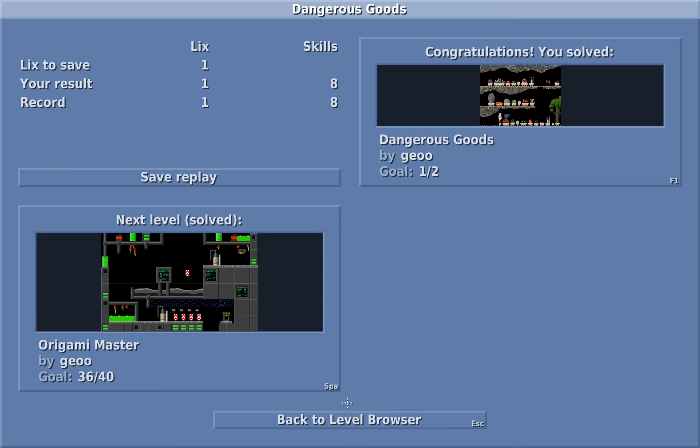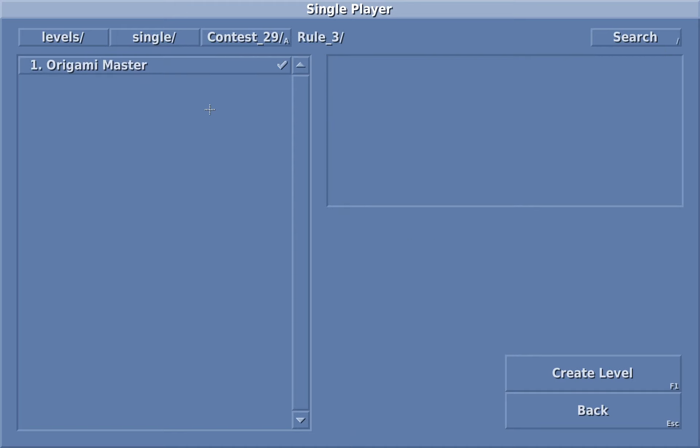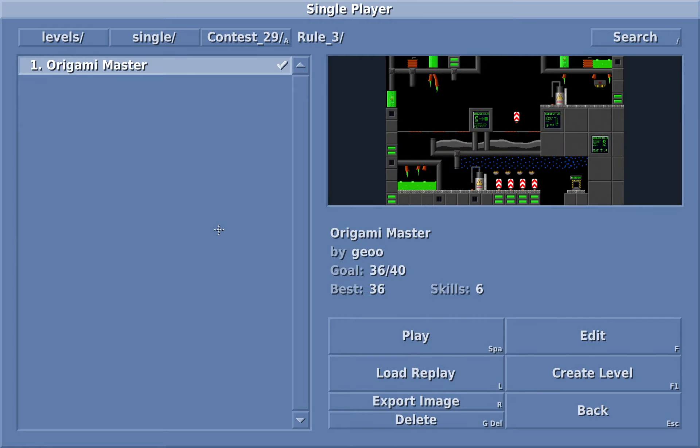And now for the next one, we're going to go on to Rule 3, and it's another level by Geo — this time Origami Master. For Rule 3 in NeoLemmix, you need to use at least three pairs of teleporters slash receivers. But in Lix, there are no such things — such things do not exist in Lix. And so I guess the spring objects that you saw in the previous level — yeah, that's like the closest substitute that you can get to teleporters slash receivers in NeoLemmix. So yes, that's pretty much the rule set here — just make a level using one of those objects that Lix can interact with and get flung.